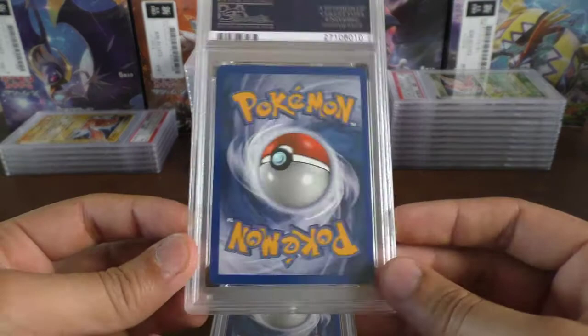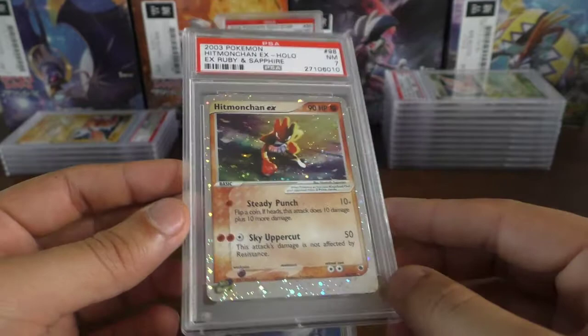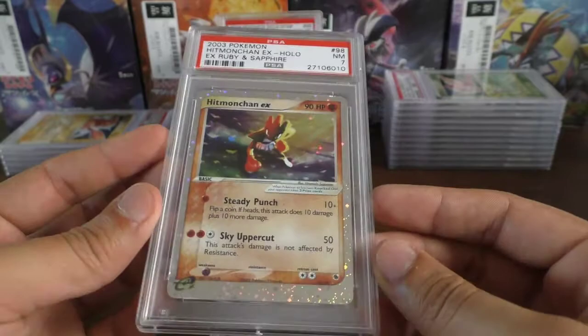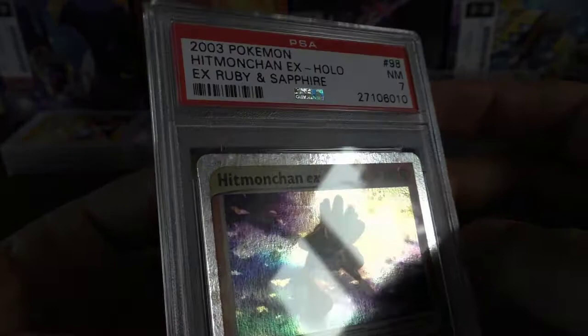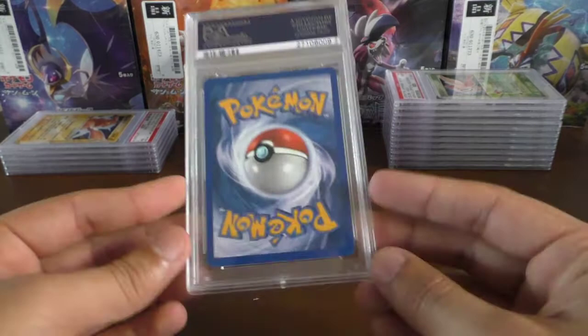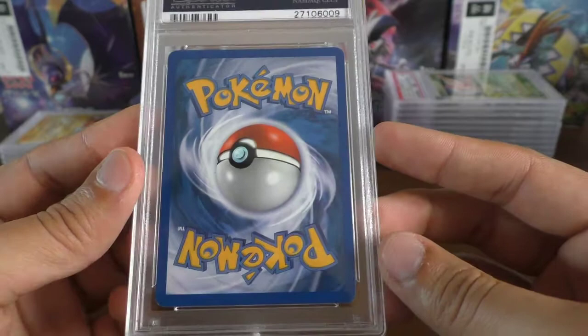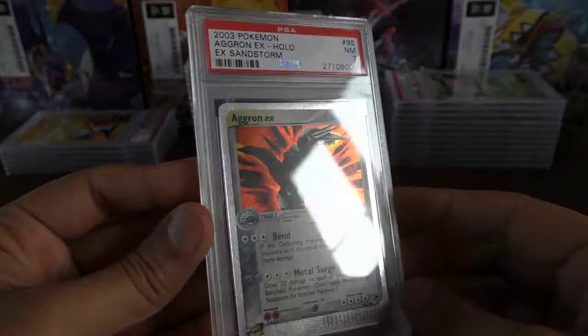Moving on to English, we have a near mint 7 Hitmonchan EX — I think this is the one that came damaged in the post, and we sent it in anyway just to see what happened. There's a little mark just on the top. Then we have another English card — the Aggron EX got a 7 as well. Not sure why that one got a 7.